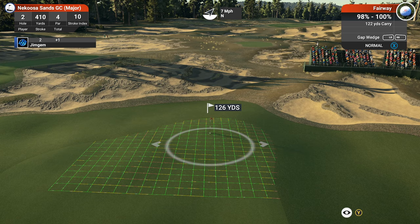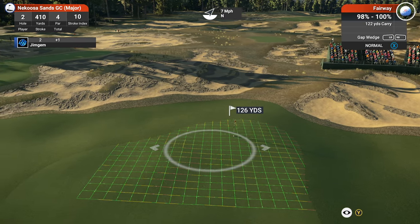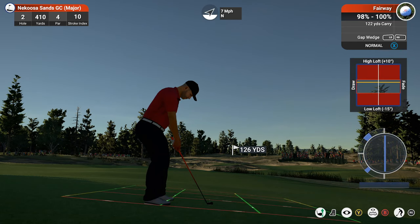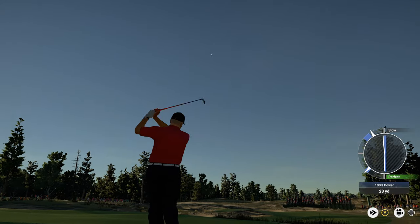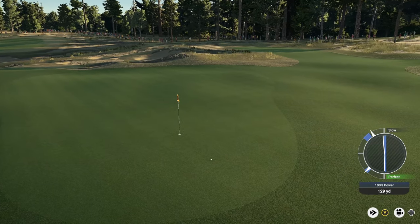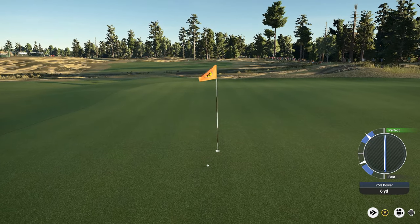126 yards out, seven mile an hour wind, and we've got a very small section of green to land on with a big left-to-right slope that could feed the ball right off the green. Playing over to the left with some loft on it — 122 yards — letting the ball hit the slope and feed down towards the pin. It pulled a little left, came off the green, so we're chipping on. That'll do it — we'll pick up the par.